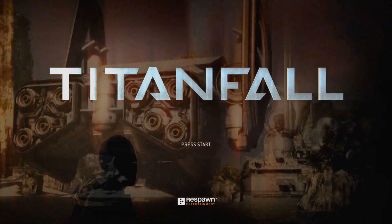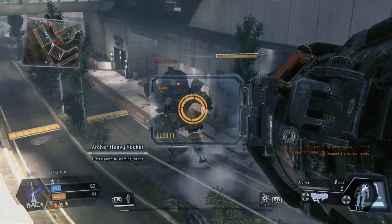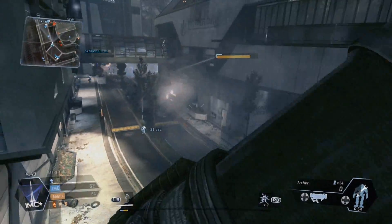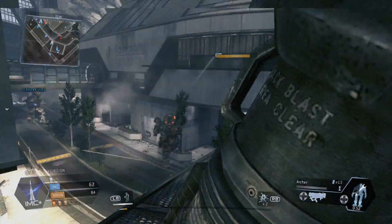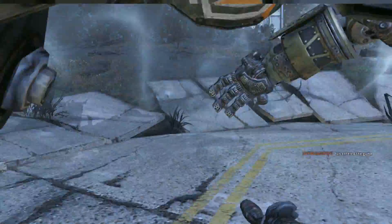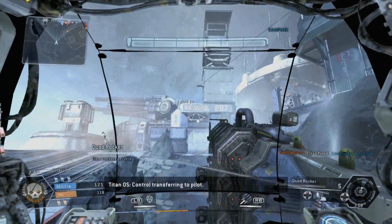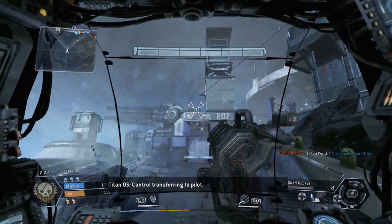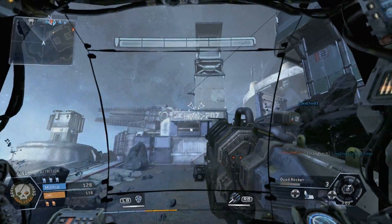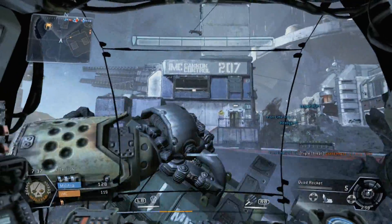So this is Titanfall. Obviously it's been quite a big game of the year. It came out earlier in the year for Xbox One and PC, and then came out a few months later in April for Xbox 360, and this is indeed the 360 version. What we're looking at here is basically how it plays — is it really worth going to the lengths of getting an Xbox One or even buying the PC version if the 360 version runs well enough?